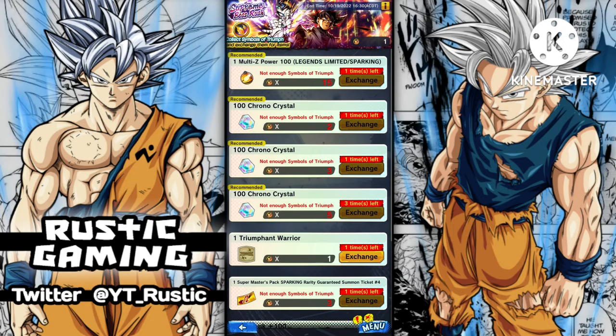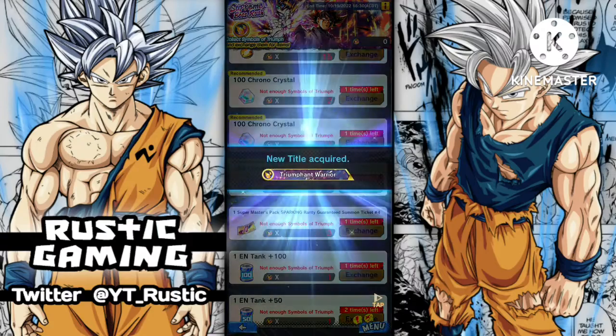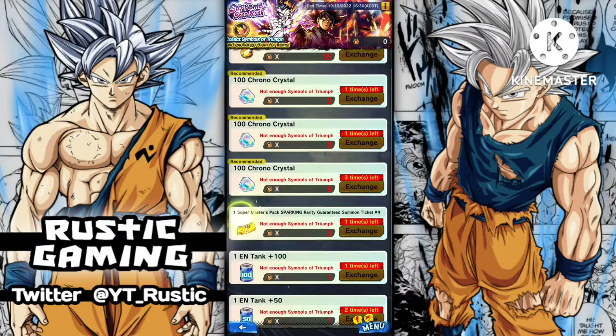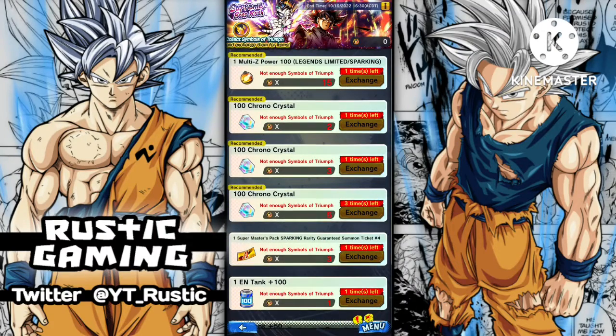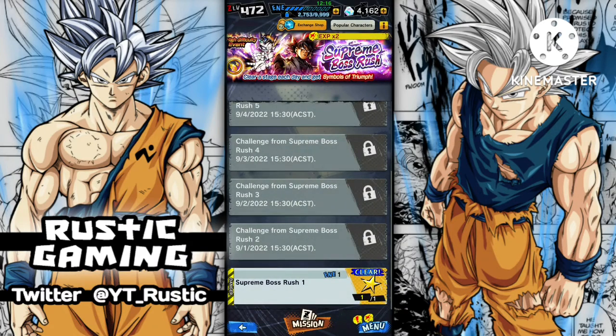So what is it here? Looks like 500 CC you can get if you collect enough medals. We'll grab the title just because — 'Triumphant Warrior'. And yeah, you can get 100 LFC power as well. That'll do it for today's video guys — if you enjoyed it please leave a like and subscribe for more, and I'll see you on the next one!